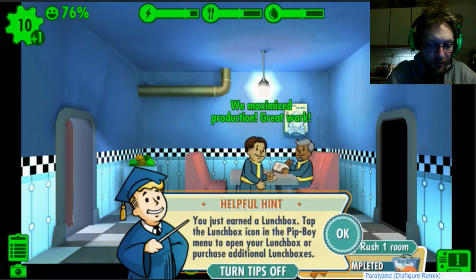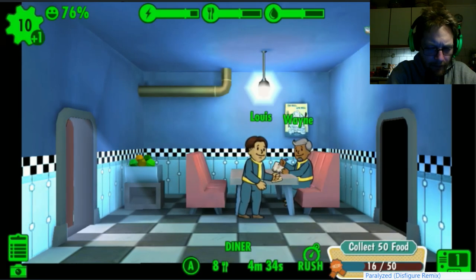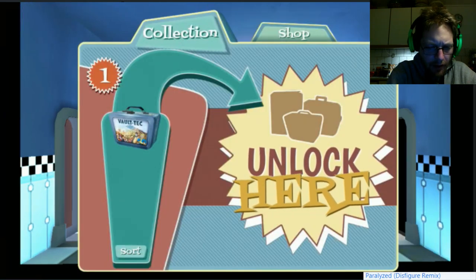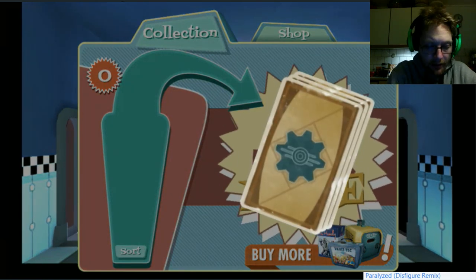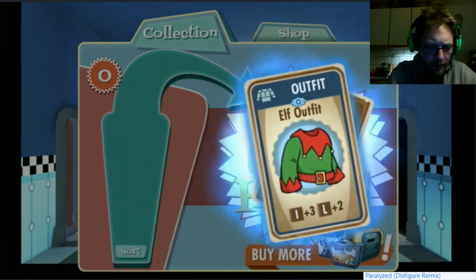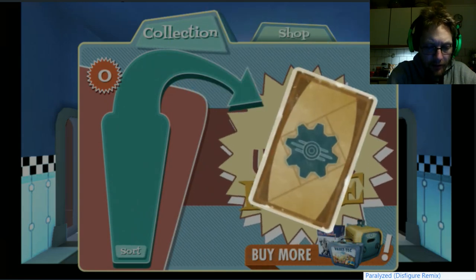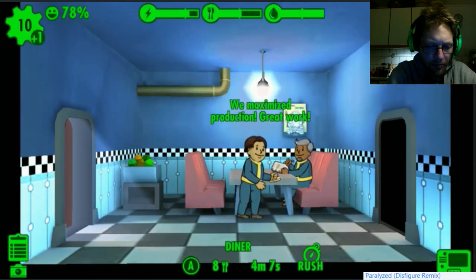You just earned a lunchbox - tap the lunchbox icon in the pip-boy menu to open your lunchbox, or purchase additional lunchboxes. Let's see what we're getting - cards, I like cards. Water, elf outfit, and a hundred caps, clergy outfit. Okay so that's like you get bonus stuff - that's cool!